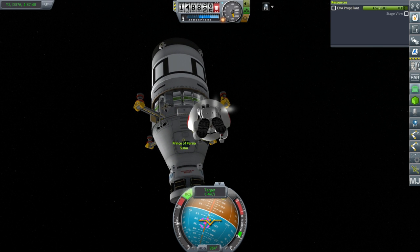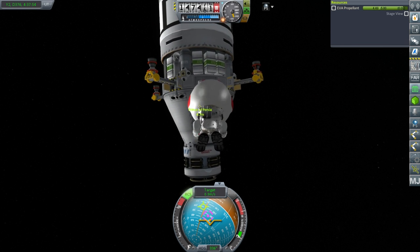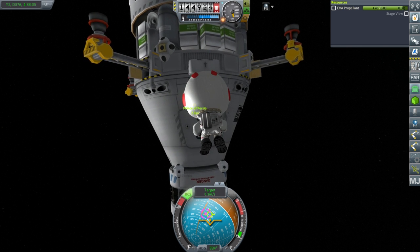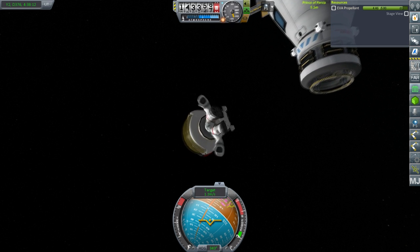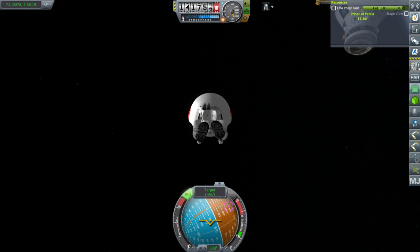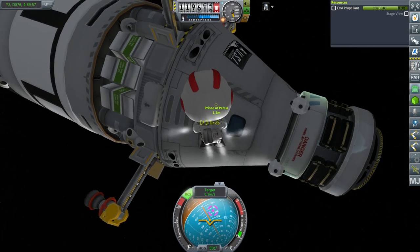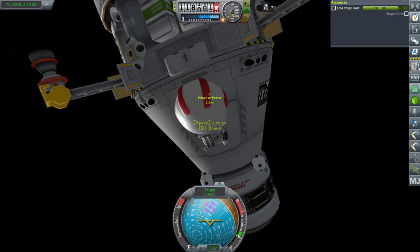I know you can turn your Kerbal like this, but once you start trying to maneuver or press any key, it reorients the Kerbal — except for up and down. Once you press W, A, S, or D, it reorients. That was pretty well lined up and not very fast, and the Kerbal still couldn't grab on — and that's the normal Mark-whatever pod. Can you tell I'm getting irritated? 0.1 meters per second — okay, 0.1 might be the magic number.